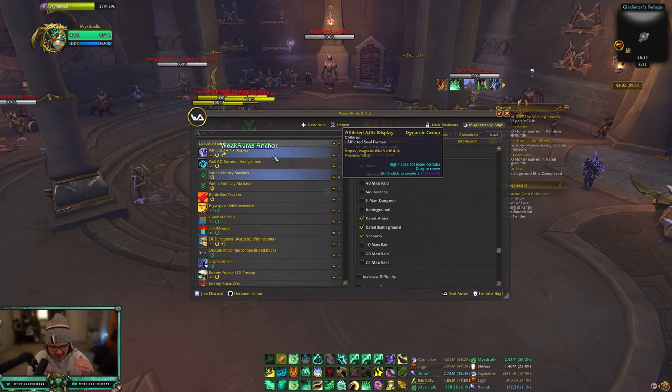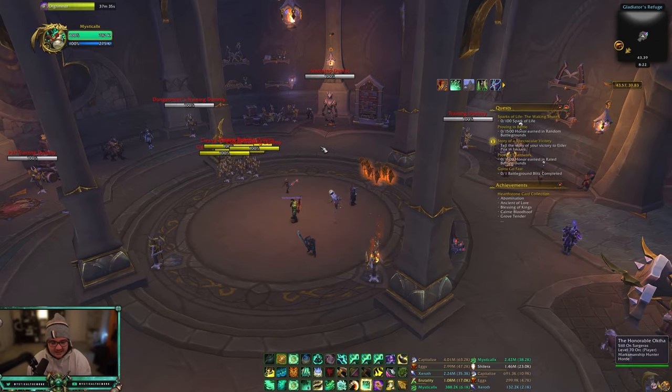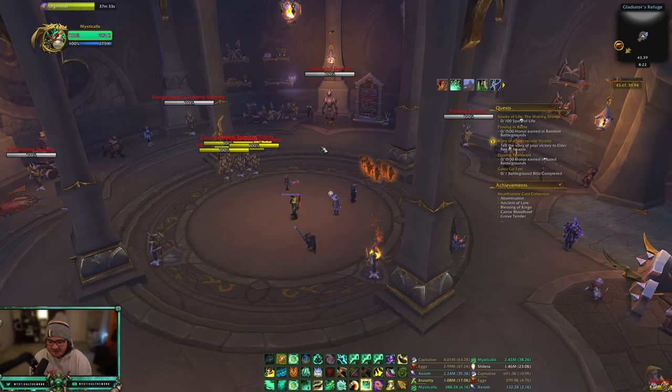That is how I have my friendly nameplate set up. I also made a WeakAura to show enemy nameplates with the marker over their head if anyone wants that. Hopefully this is helpful for anyone who's been asking — I've been seeing this question a lot and just didn't want to individually respond and have people miss it.